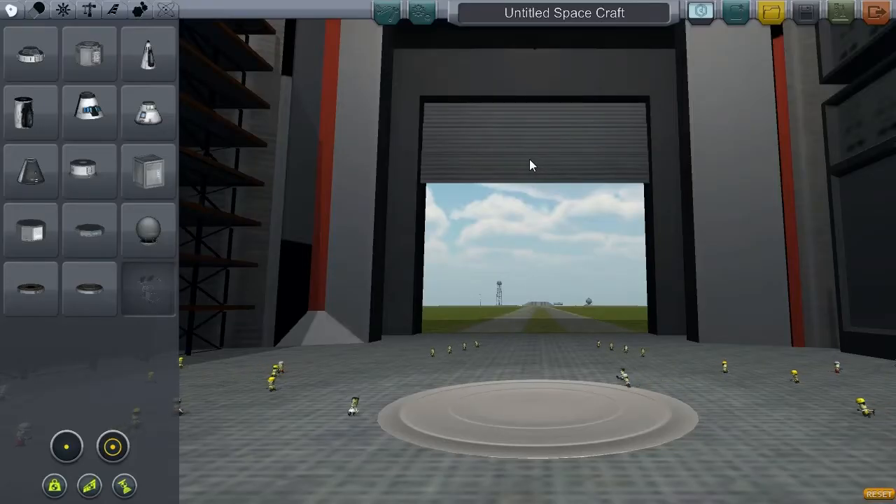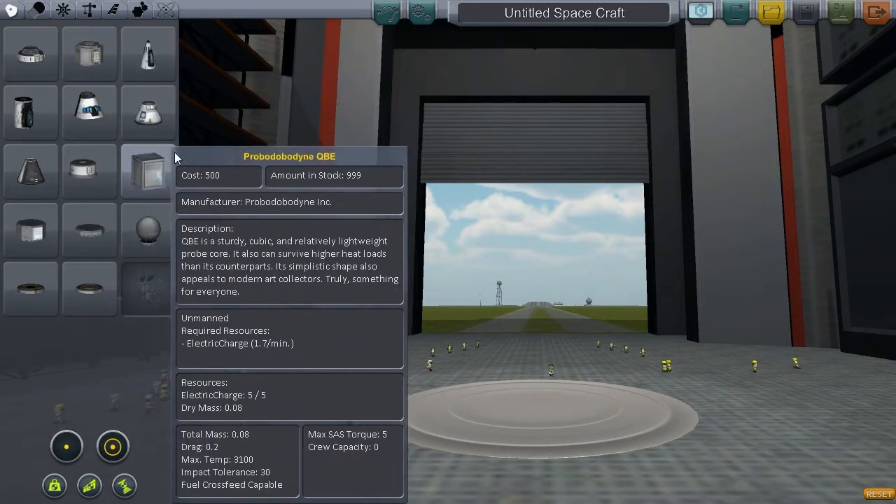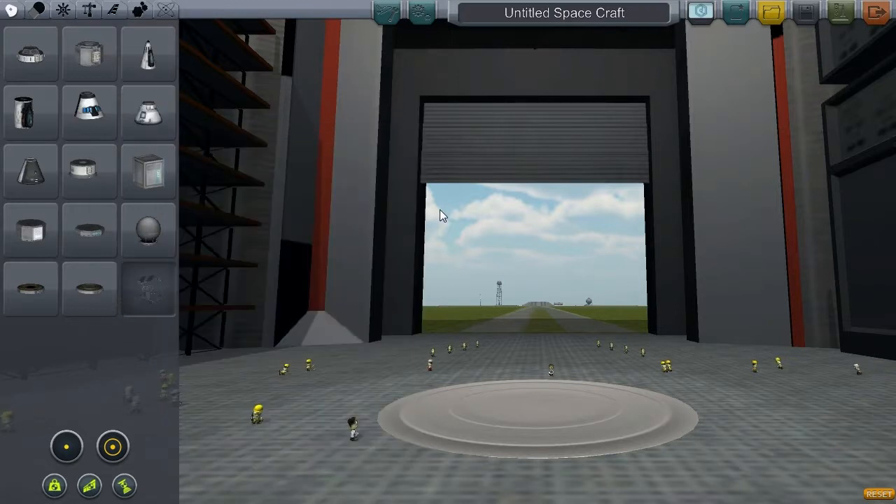I feel like I've maybe been getting a little bit ahead of myself. I've been trying to build these landers to land on the moon when I'm clearly out of practice to the point where I can't even get into orbit. So I'm going to build something a little simpler and just practice getting into orbit around Kerbin — is that what this planet is called? I don't remember anymore.